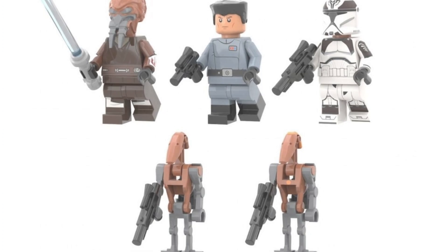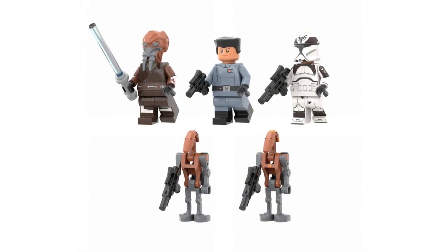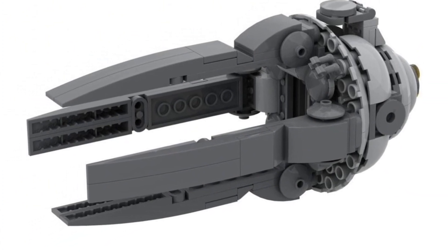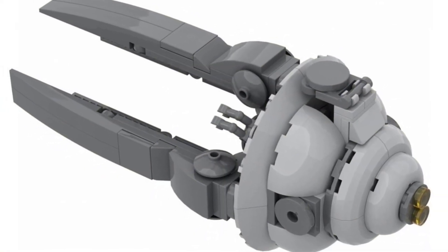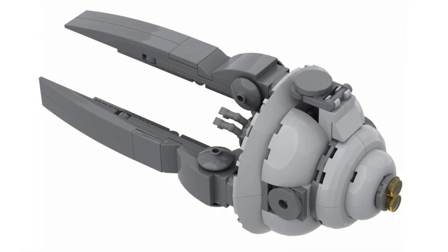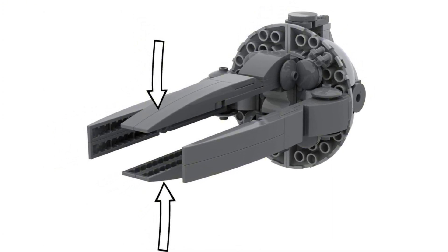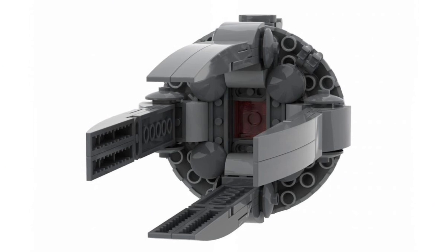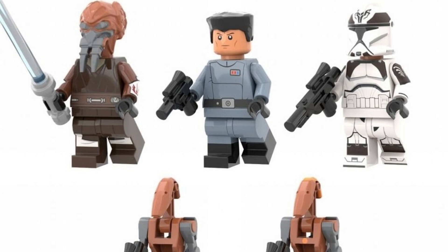For the builds, it looks like you would have a clone escape pod from a Venator, probably with a little bit of interior to fit one or two clones. It also looks like you would have an attachment pod which connects to the escape pod, and you could fit one of your battle droids on top of that. Brick Wizard designed it so the claws can move up and down to fit around the escape pod, which is really cool. I could see this set going for around $40 — the builds don't look too big, but you're getting some awesome minifigures, especially those Phase 1 Wolfpack Troopers and an updated Plo Koon. I love this set.